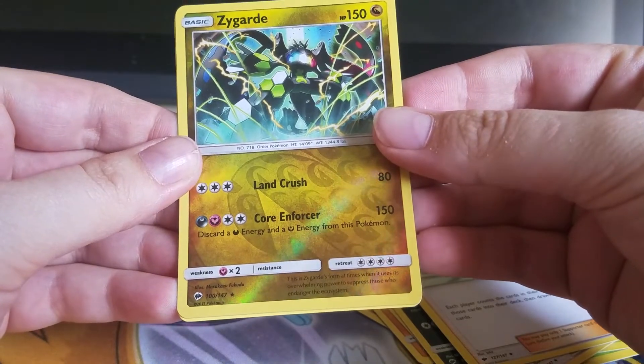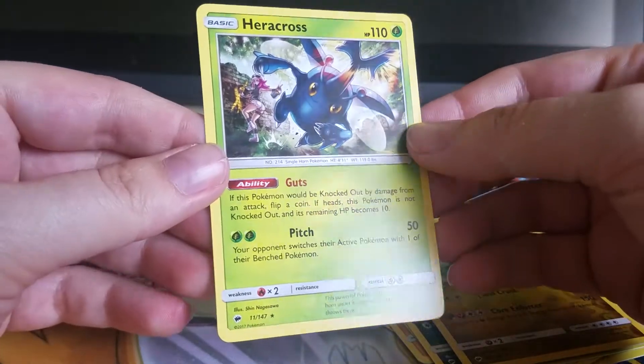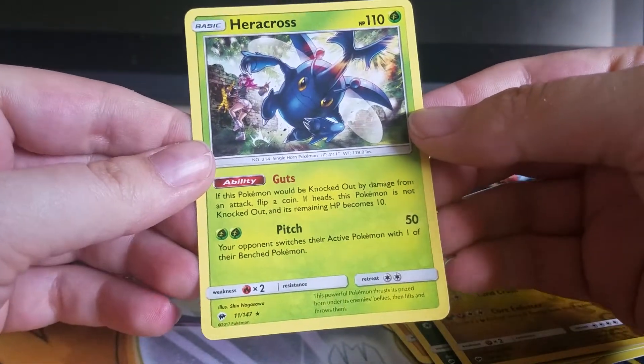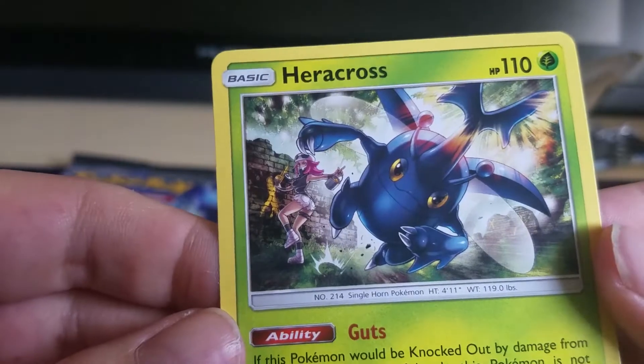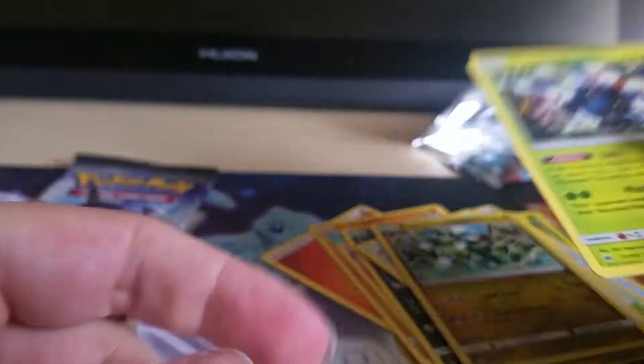Looks like our Reverse is a Zygarde rare this time, and our actual rare is a Heracross non-hollow rare. And it looks like there is a Grunt back there. I love these Grunts — they're so cute.